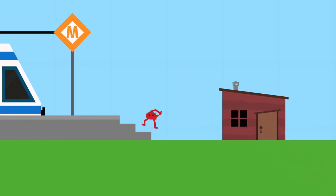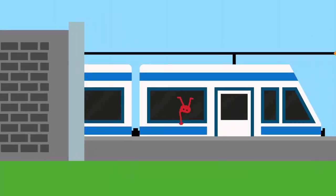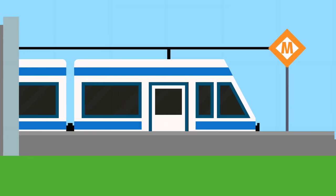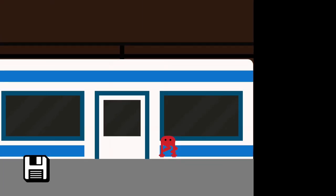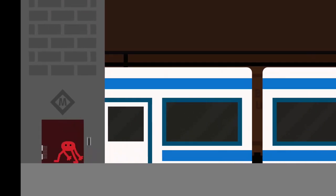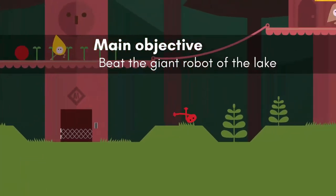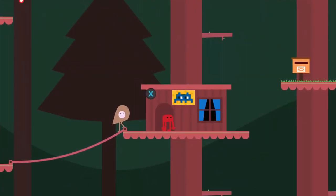Head left. We have one more achievement we need to unlock before we defeat the giant robot of the lake. Interact with the subway and return to the forest. Exit the subway into the forest town and head right. Use the branch to jump up the next tree and enter the house with the video game character sign.